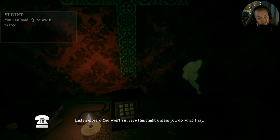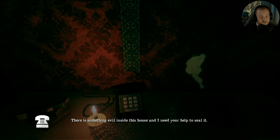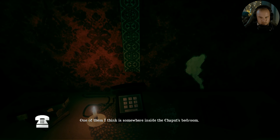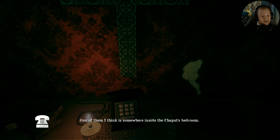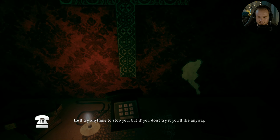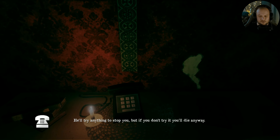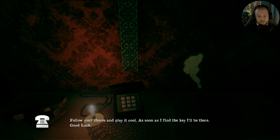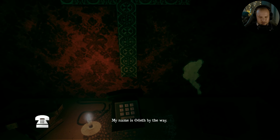Listen closely. You won't survive this night unless you do what I say. There's something evil inside this house and I need your help to seal it. The fireplace in the living room has a hole where you can place three different pieces made of stone. Once you find all three you'll get a special key in a cross format. I know where one of them is hidden — I'm going after it. You must find the others inside the house. One of them I think is somewhere inside the Chaput's bedroom. The third one I don't know where it is, but as soon as I find the first one I'll meet you there. He'll try anything to stop you, but if you don't try it you'll die anyways. Follow your chores and play it cool. As soon as I find the key I'll be there. Good luck. My name is Odeth by the way.